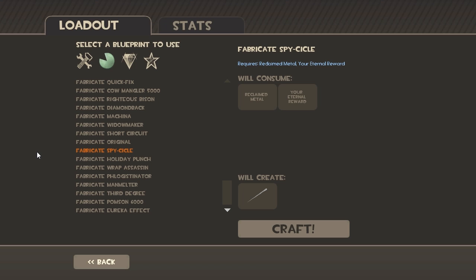Starting off here, we have the Spycicle, which requires a Reclaimed Metal and a Eureka/Eternal reward. I actually bought this on the Mann Co. store because I couldn't craft it myself by chance using the slot and class token. So that actually seems like a pretty simple recipe.